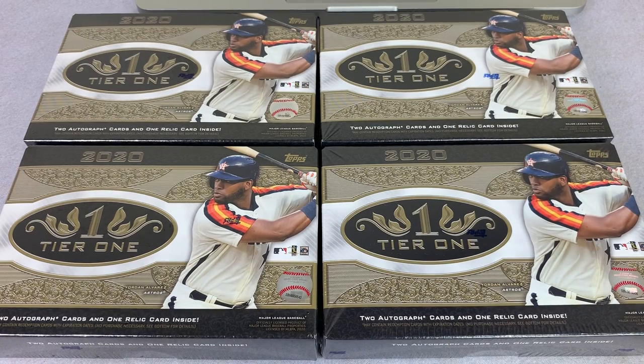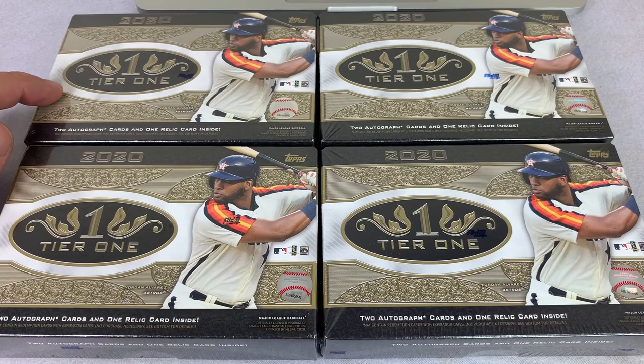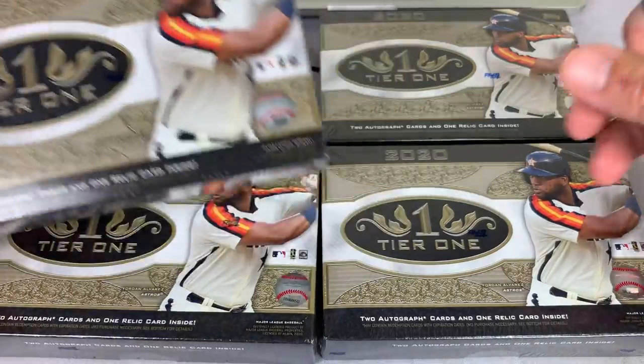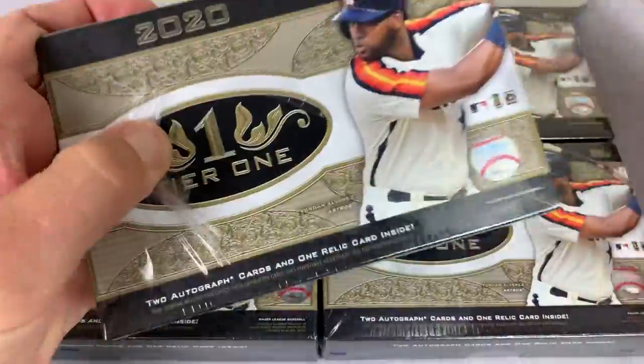Hey everybody, welcome back to another episode of the Saturday Showdown. Today we are opening four boxes of the brand new Topps Tier 1, which came out last week. And we have 12 contestants. The way this works, it's a good old-fashioned box war. Whoever pulls the lowest numbered card out of all four of these boxes will win all of the cards. So we have a grand total of 12 spots available.